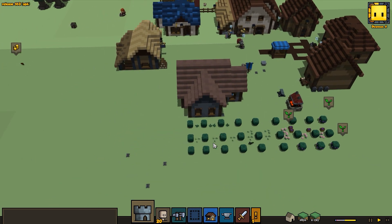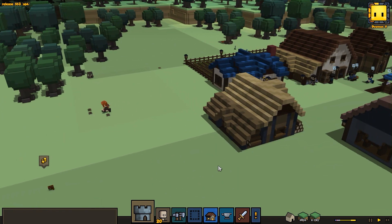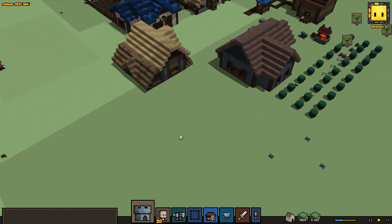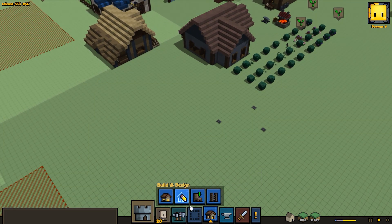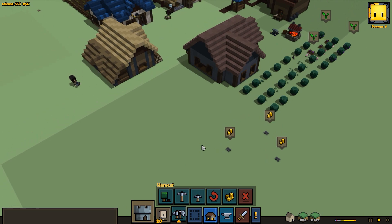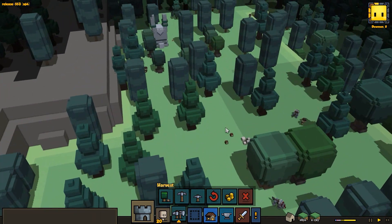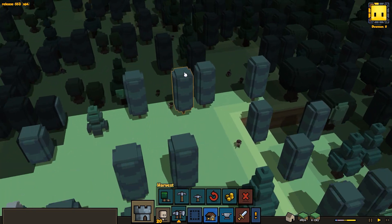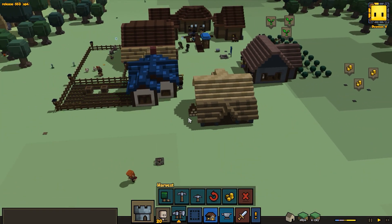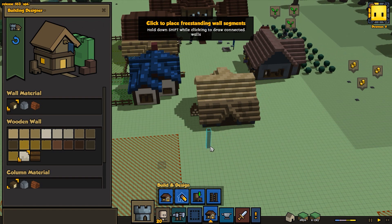A lot of people are clamoring for more defenses, and I agree. So what we're going to do is start building a wall. I need to actually remove that trapping zone, as that's just going to get in the way of things. We're also going to have to harvest and make sure things are pretty much cleared out loot-wise so we'll actually be able to build unobstructed here.